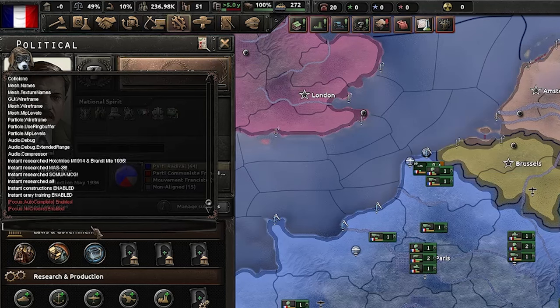Now I'm going to show you some commands around diplomacy and war. The first of these is the 'civil_war' command. Type 'civil_war' with two parameters: the ideology and the country tag. You can use fascism, democratic, neutrality, or communism, followed by the country tag. In this case I've used fascism and Belgium, and as you can see Belgium is now in a civil war.